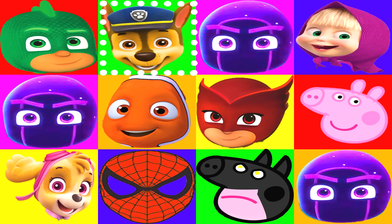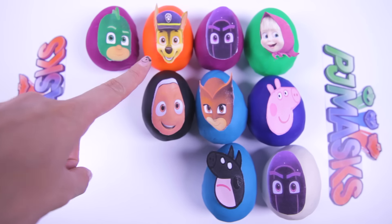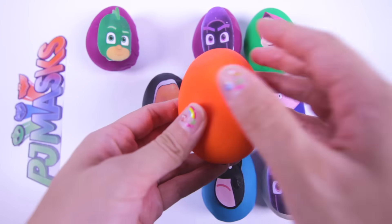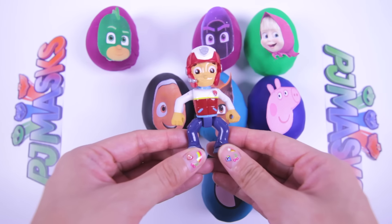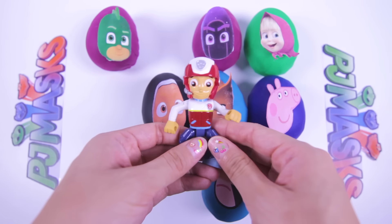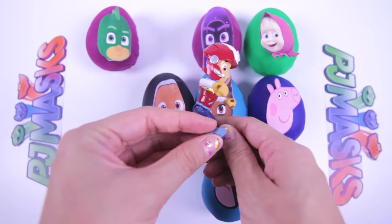It's time to pick the next egg! There it goes! And...stop! It landed on Chase! Chase is the police pup from Paw Patrol — I like Chase's blue police uniform! Let's see what Chase left for us! First we'll remove this orange Play-Doh. Shake shake! Wow! We found a Ryder figure! Ryder is Chase's friend and he is the leader of Paw Patrol. Ryder is wearing a cool blue and red uniform and a helmet — he looks like he's getting ready to ride his bike! Bye Ryder!